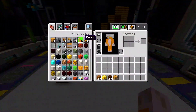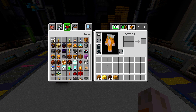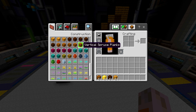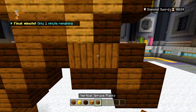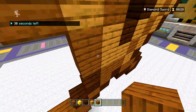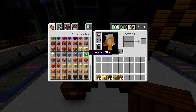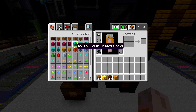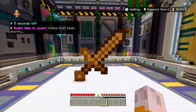Only one minute remains — I'm already done. I haven't checked out these new blocks yet. Are there signs? Is this 1.20? Oh, it's not 1.20 actually. Some cool looking blocks. Oh wait — vertical spruce planks! That is so cool. I don't know if it's an update or just part of the Hive. I'm so lost, I don't know what this update is.